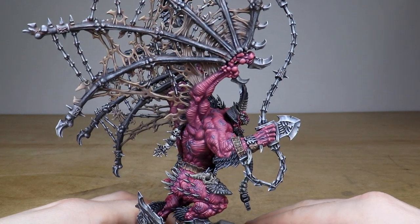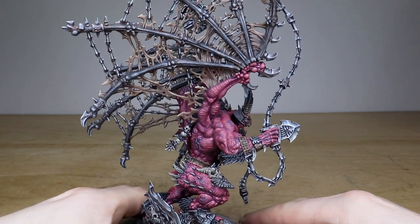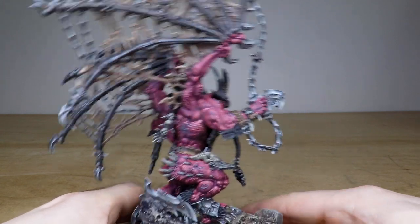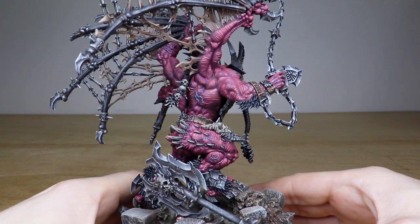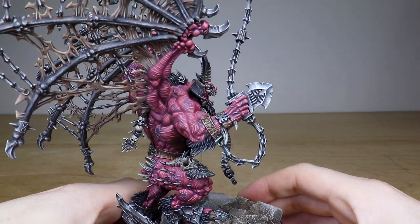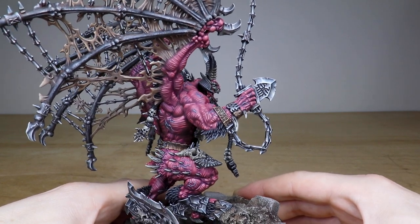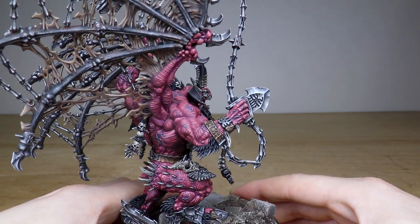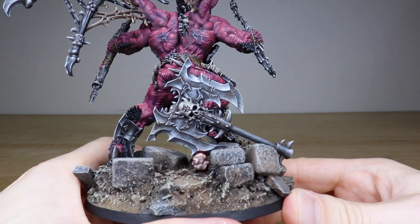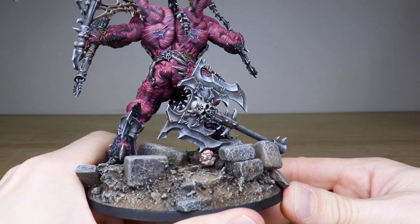Scarabrand has a very cool background, so if you're unfamiliar with that you definitely need to check him out — we'll put a link to the Lexicanum entry on Scarabrand in the description of this video. You can see that lovely skin work with the leathery, coppery hide on the ornate detailed strap for the massive flail-hammer. There's also a really cool Khorne axe on the base, as if he's just used it and thrown it down, with a head caught on the edge of the blade.